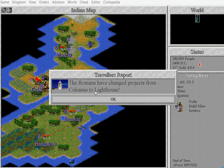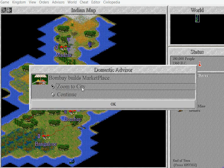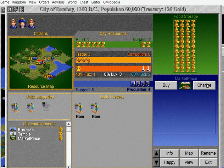Someone else has built the Colossus. The Lighthouse is quite a significant wonder of the world — we'll find that later. We've built a marketplace. Well done.